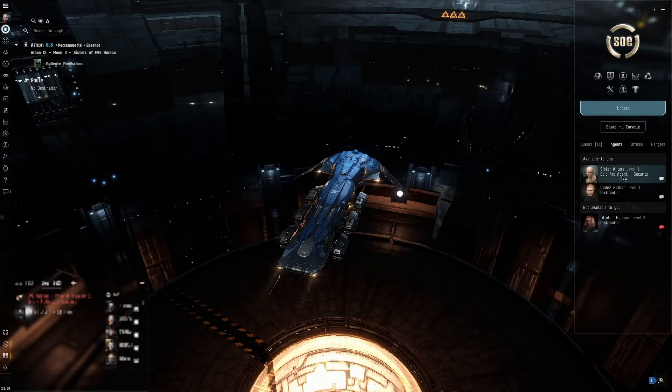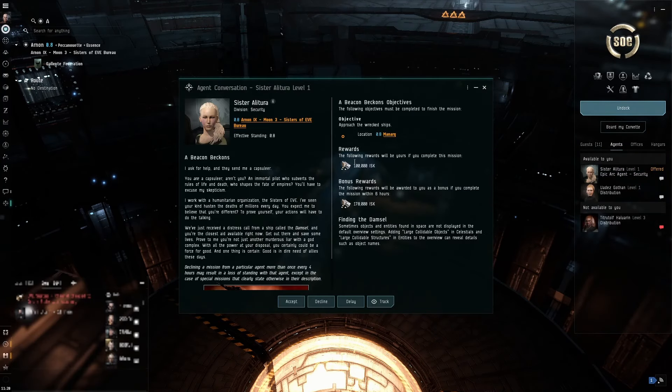When you get here, just start conversation. My recommendation, if this is the first time you've done this, is to read all of it - it's a really good story with great lore for New Eden. You can see the rewards; this should be quite lucrative for a brand new player. There are some quite good rewards throughout, not just cash, which I'll touch on as we go through it.